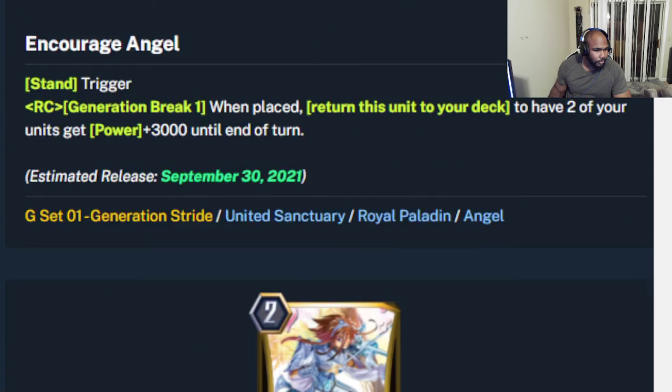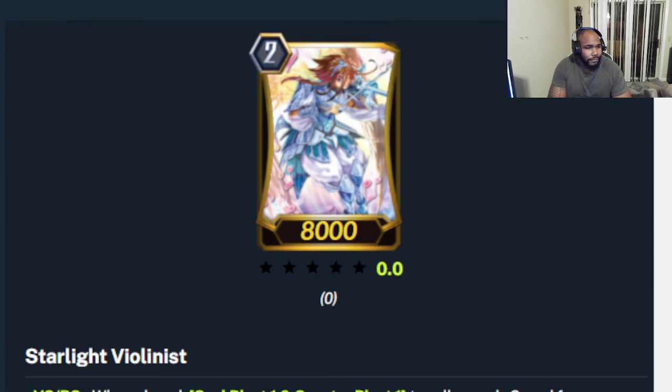We have the Starlight Violinist, which is one of the hot cards right now. It allows you to get a nice multi-attack — Counter Blast one to call a Grade Two from your deck. It's a nice combo with the stride unit we're about to read. You can get a good amount of multi-attack. It's an Alt Mile card, and Alt Mile definitely boosts their units very easily — they have a lot of skills that boost units.